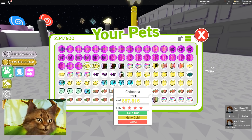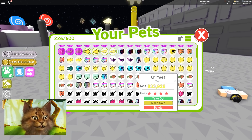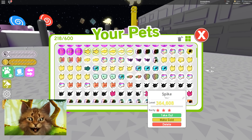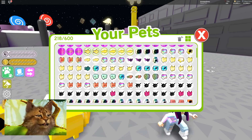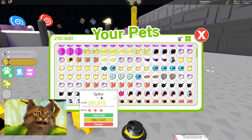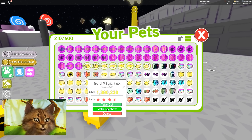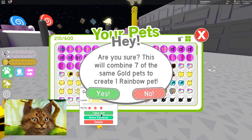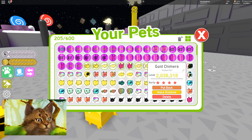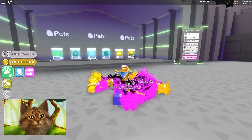Let me see if I can make this rainbow. Let me make a couple of these gold now. It's so easy to make Dark Matter now. I feel like next update they're gonna do an update where it makes all these pets not as good. Because right now it's like so easy. I'm so OP now.